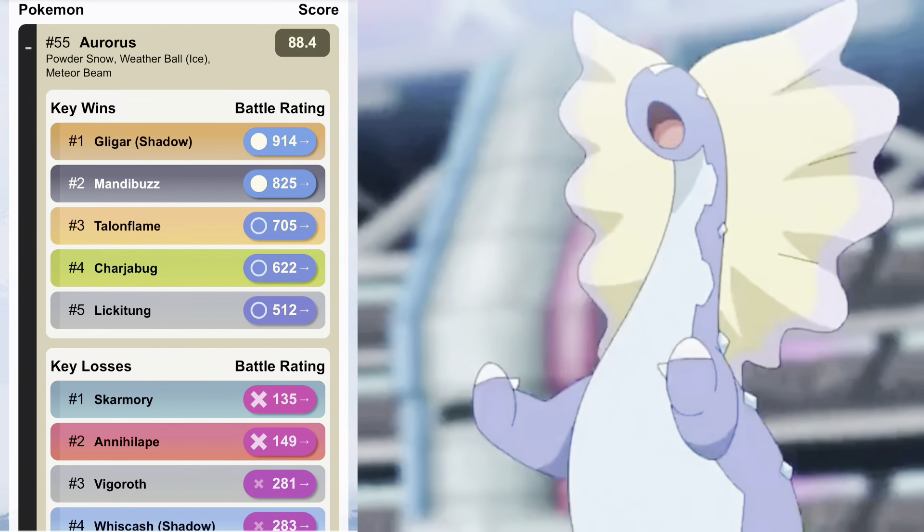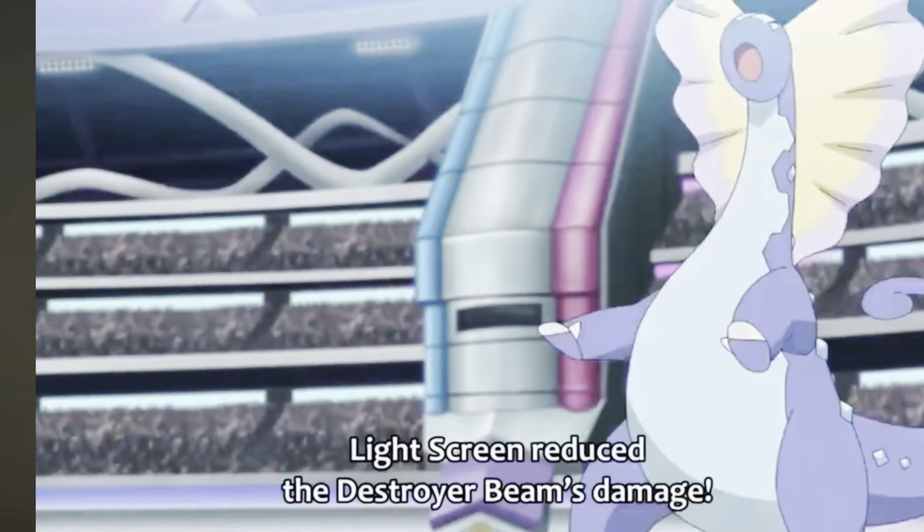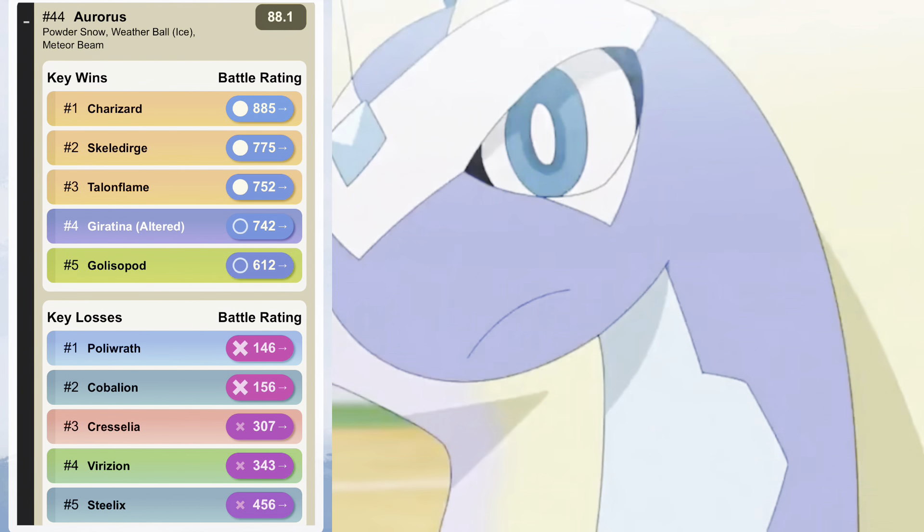Then Amaura is the rock and ice type — absolutely amazing typing in my opinion, you don't see much of it. Aurorus is currently ranked number 55 in the Great League, which is absolutely amazing, and it is ranked 44 in the Ultra League, so definitely worth getting and definitely worth hunting down.